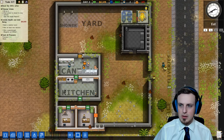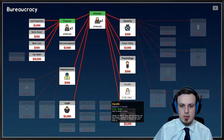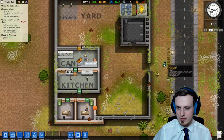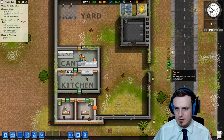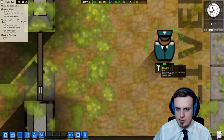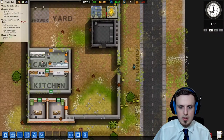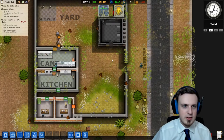Last time we started researching health and that's going to take five more hours so we're having some time. As we can see here, this guard — we can't tell too much about him — but we can see that he's tired. If we zoom in we can see this green bar telling us about it. I don't know if the smaller it is, the less tired he is or the more tired he is.